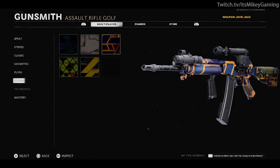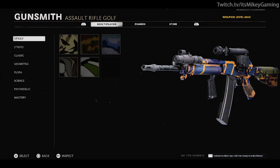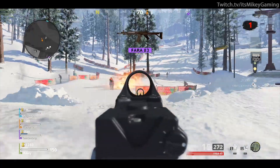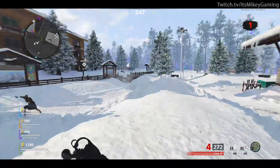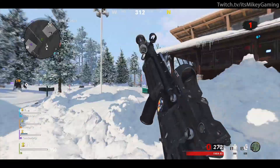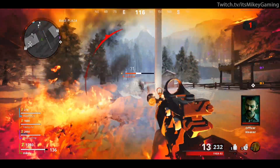Many of these can be combined — Spray, Stripes, and Classic can all be done at roughly the same time, which is why we want to save time and hit weapon level 50 before doing these in a public match. That is the first step: unlocking everything. Cold War's Zombies mode can be used to rank up your weapon to level 50, and once you hit level 50 all the challenges are unlocked.